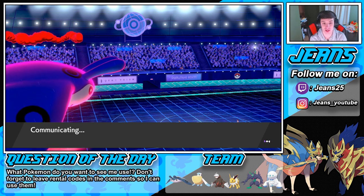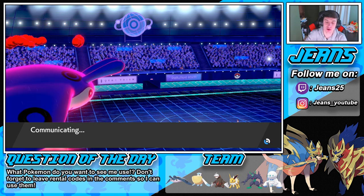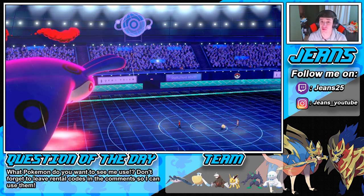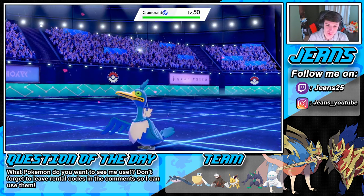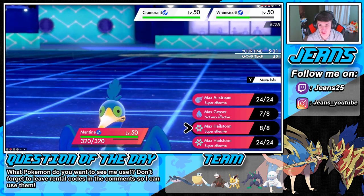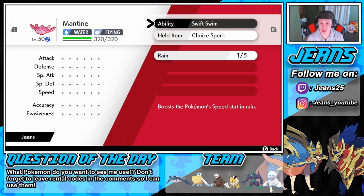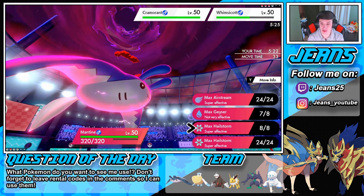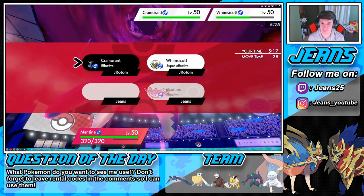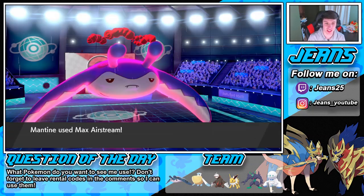I think we only have one more turn of Tailwind left. Mantine is going to be clutch here. Cramorant does pop out. I'm going to change it to Hail — actually, Max Airstream does the same thing and gives us the speed boost, so we're going after this Cramorant. I'm not worried about Whimsicott — this thing is probably going to go for Surf or Dive. We don't take him out but we get the speed boost. Our HP is still thick — we're a thick little boy. Speed boost up, Moon Blast comes through.